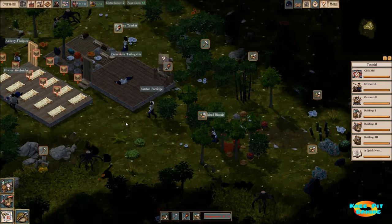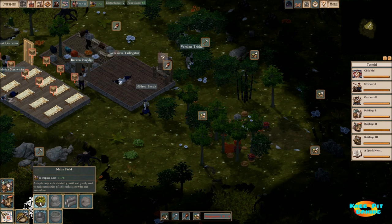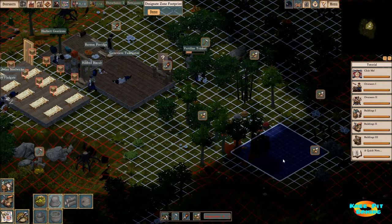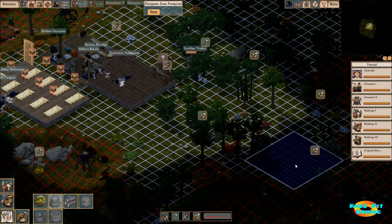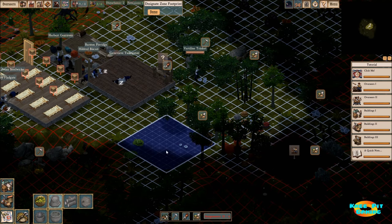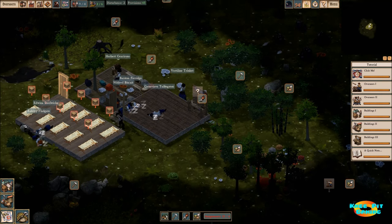Now with that out of the way, we're going to actually build our crop field over here. You can see it already has space set out for it for a particular size and we're going to put it down right there. We'll give that a minute. Let's go ahead and speed up time a little bit.